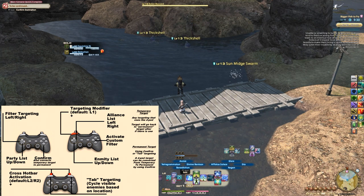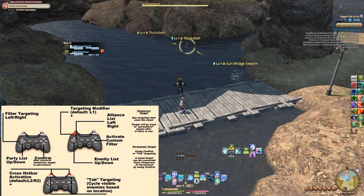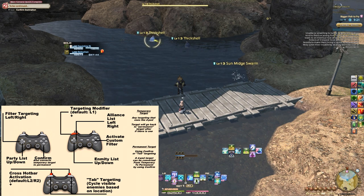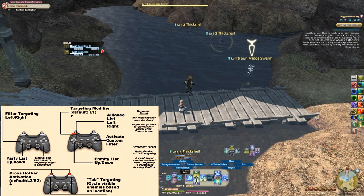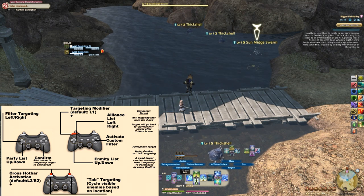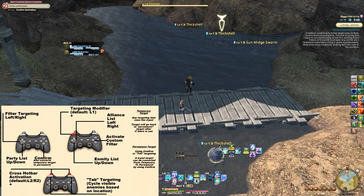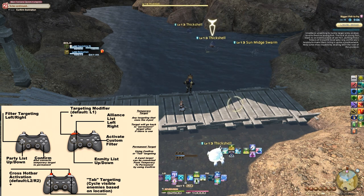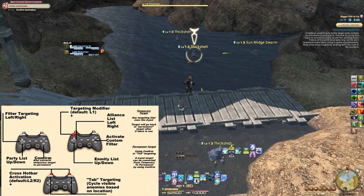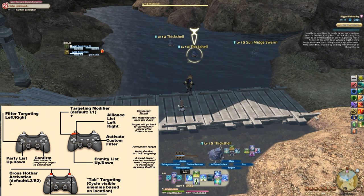Do note that confirm targeting and tab targeting are always permanent targets, and so are targeting macros. So if I use filter targeting to pick my enemies, you can see they show up as temporary targets. However, if I use tab targeting, their reticle is that of a permanent target. The last thing to point out is that soft targeting will also show you aggro lines for open world monsters. These lines tell you that if you attack that enemy, the other ones will become aggroed as well. Permanent — also known as hard targeting — does not show these.